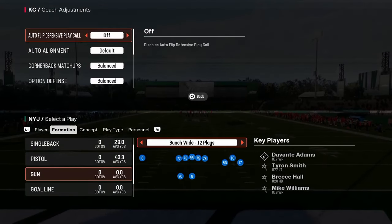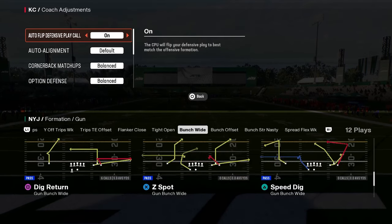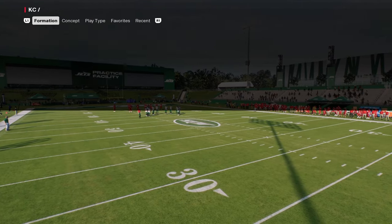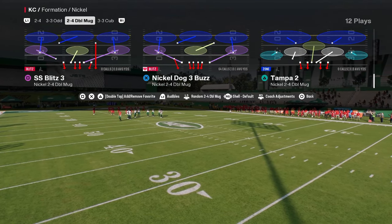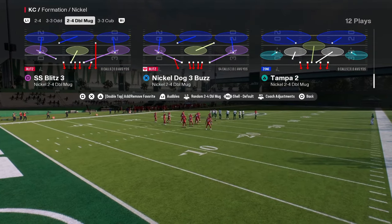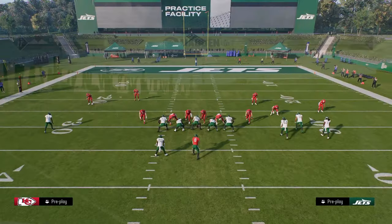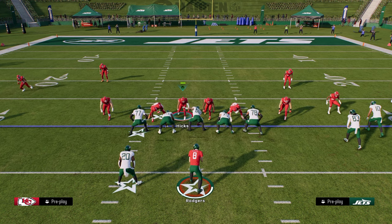Coming in at number four on our list is the nickel 2-4 double mug blitz, and this is post patch. The way you're going to set the splits up is you're going to have your auto flip on. You're going to be using the play mid blitz zero if you want to do this out of a zone look so that your corners don't move. You can do so out of really any zone look, but I like to use mid blitz for this, kind of similar to the 3-4 odd. The way I like to set the splits up is we are just going to press coverage.